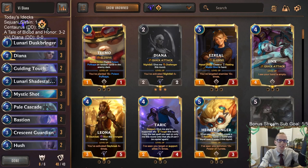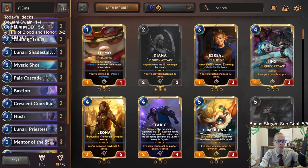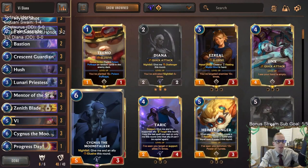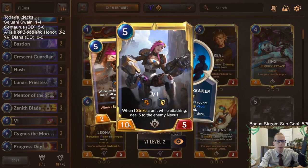Welcome everybody in Twitch chat and on YouTube. This is our last deck today — a donation deck, a viewer-submitted list where we're playing a lot of nightfall cards and Diana with nightfall, trying to win games with Cygnus the Moon Stalker. That's kind of what our deck is built around — the nightfall giving me and an ally elusive this round. We need to have some large allies, which is why we're playing Vi. Vi can control the board early and also be a huge attacker that we can give elusive with Cygnus to strike the enemy nexus for a ton of damage.